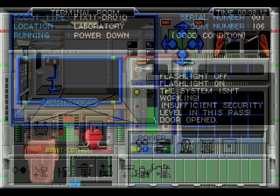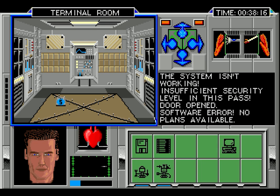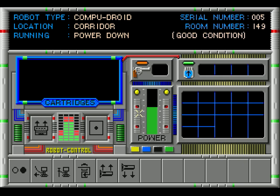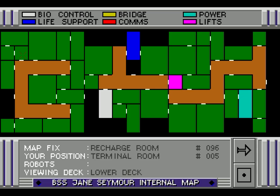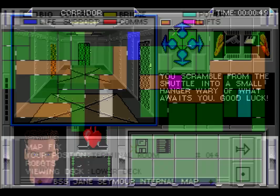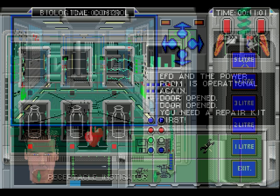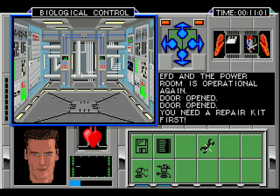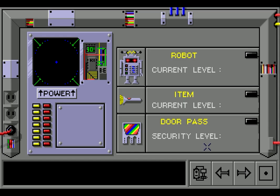I find another robot - a fix-it droid which should help with repairs. Unfortunately I'm having trouble keeping up with how fast the systems are failing and dealing with all the enemies. One of them takes half my face off. I find another two robots: a rat droid and a compu droid, which lets me access the terminal from anywhere. That's really helpful - except it isn't because the ship's computer is failing. But now I have a gang of robots to do my bidding. I manage to map out most of the lower deck before the terminal stops working, then I get hopelessly lost on the other decks. So let's start over.